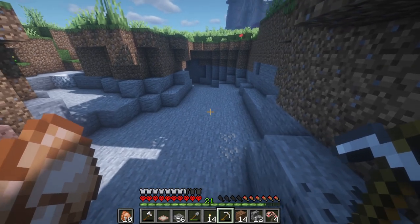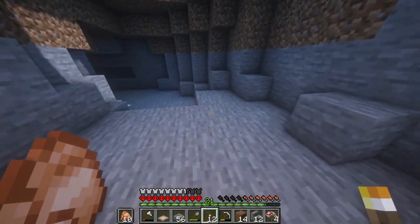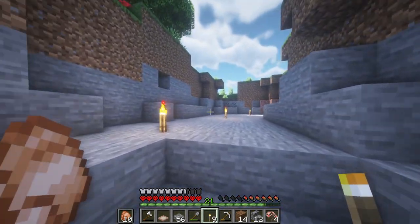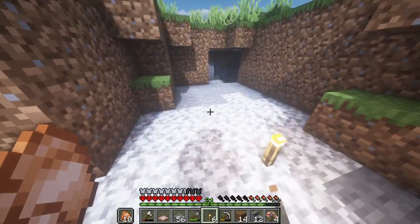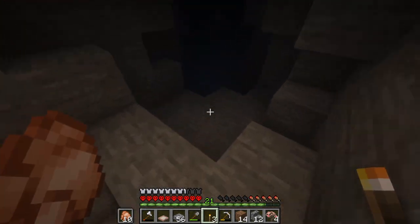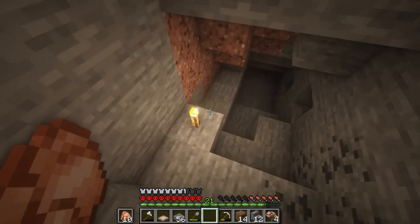At least we found this nice little area. Let's make sure nothing's going to pop out at us. Got some iron and we got some coal. Anything else over here? A cave — and it goes deeper. It goes way deeper.